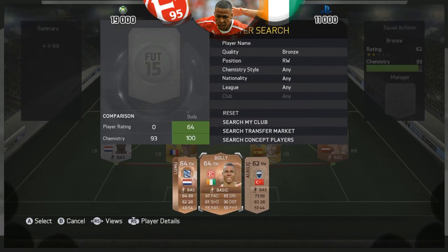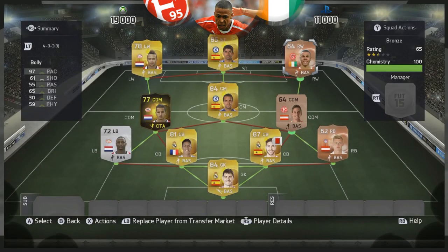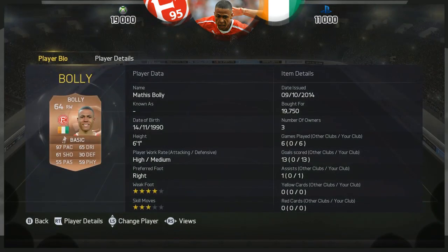Marshall here and welcome to another FIFA 15 player review. As you can see today we have the fastest player on FIFA 15 Ultimate Team and FIFA 15 the game in general — Mattis Bully of Fortuna Dusseldorf, the Ivory Coast international. I can't explain how fast this guy is, but you're going to see once we do hit the gameplay.